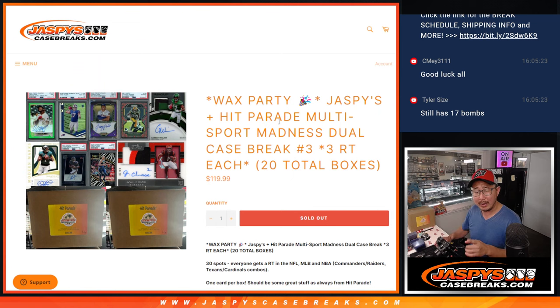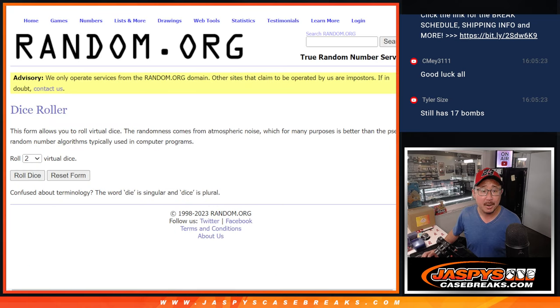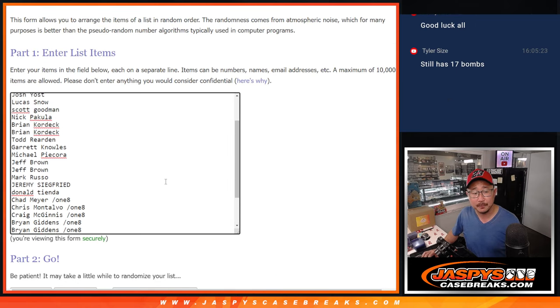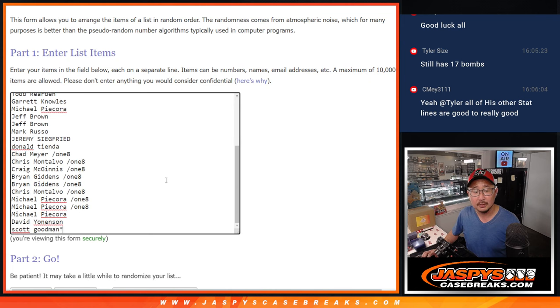Last break I did — I can't speak for break one, I think Jason Jaspie did that — but we did dual case number two last night, and I feel like there were an even number of hits between football, baseball, and basketball-ish. Big thanks to everybody here. We only ended up doing one filler for it, which was awesome. Congrats to the people who won that spot in the series one hangar box break number eight. Put number eight next to your names.